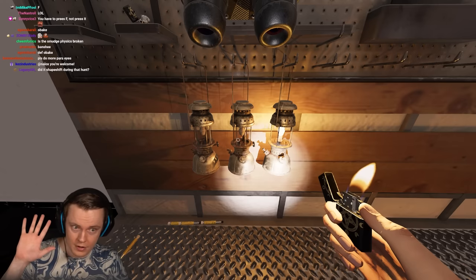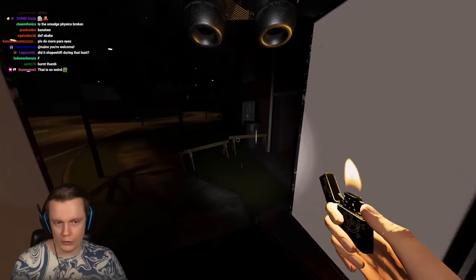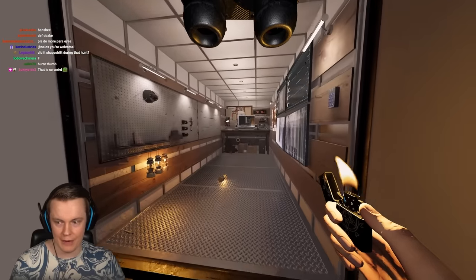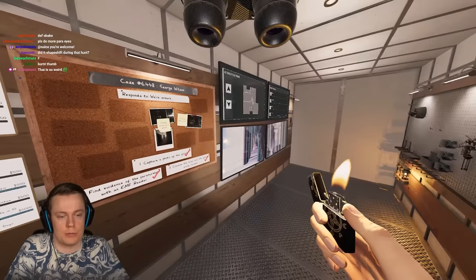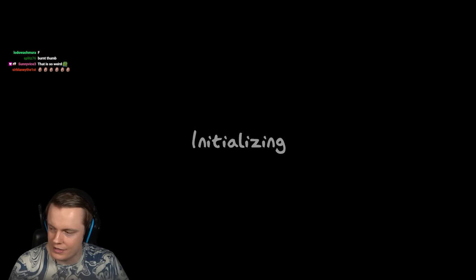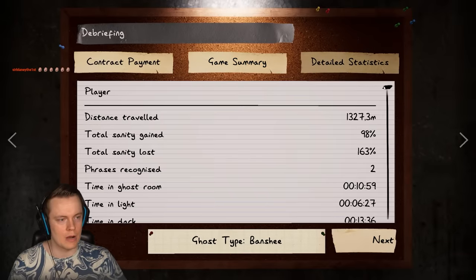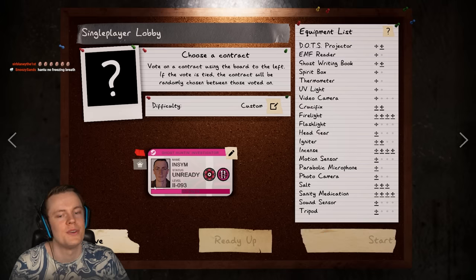You can turn things on by pressing F or left-clicking, but for smudge sticks you cannot use F — you must left-click. It has to be a Banshee — it gave us three whispers in a row. Look how many times it used its ability: 43 times. Come on. Which maps haven't we done yet? Something happened with the smudge sticks in a recent update.